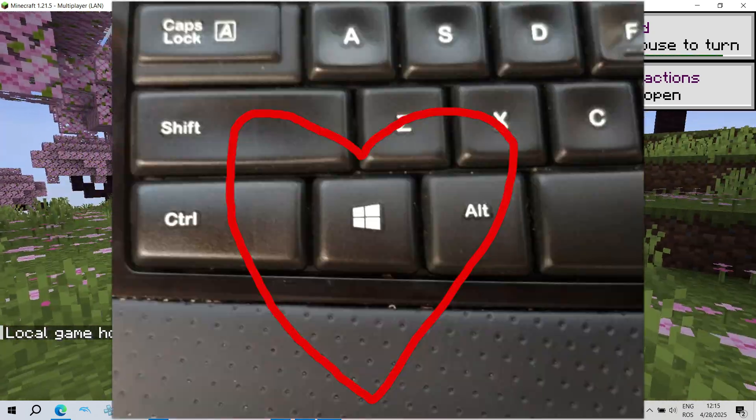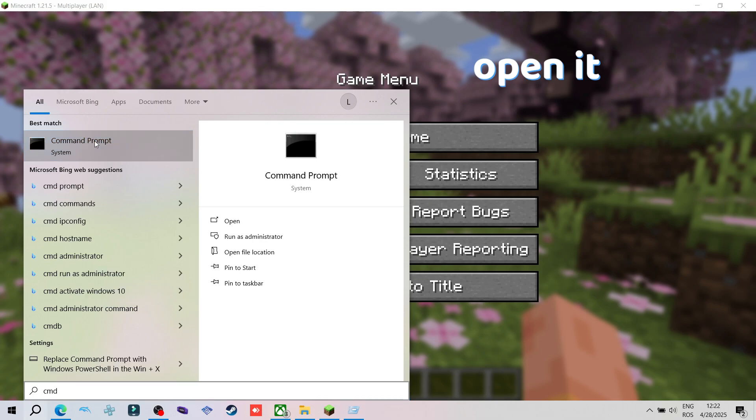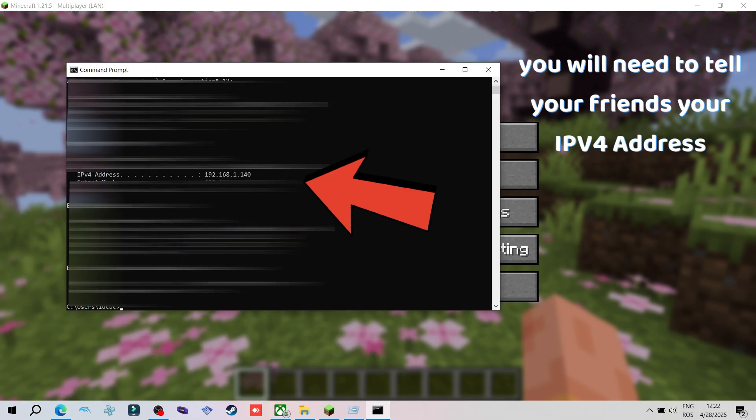Press the Windows key to get to the Windows taskbar and search for CMD and open it. Here, type in ipconfig and hit enter. You will need to tell your friends the IPv4 address — so this one here.